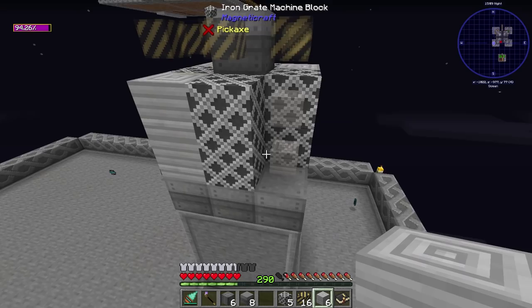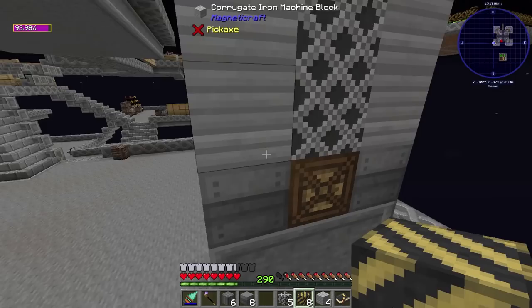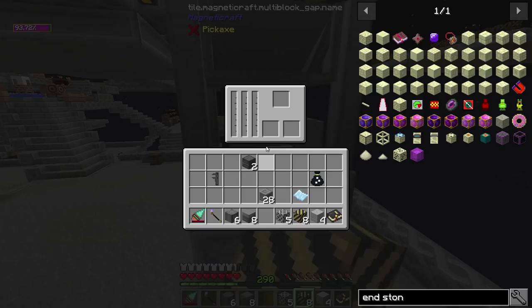Grab some of the stripe machine blocks and put those there — that'll handle that. When you've got your multi-block built, you just right-click the block and boom — look at that. That is a pretty looking multi-block. I really like that, looks pretty fantastic. And that's what we're gonna work with here.